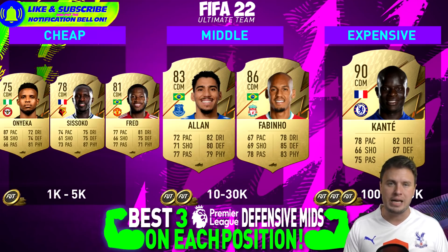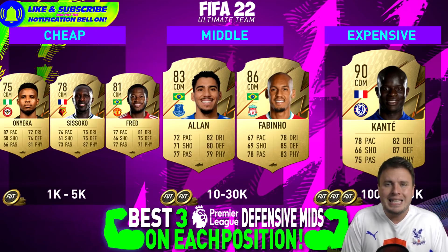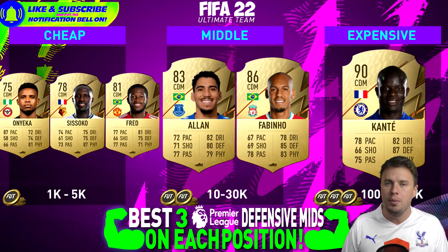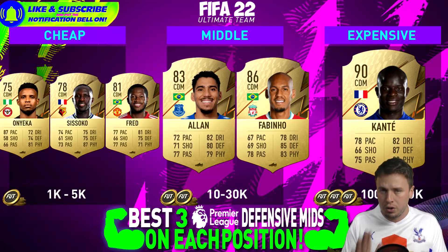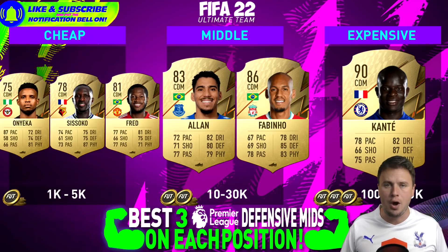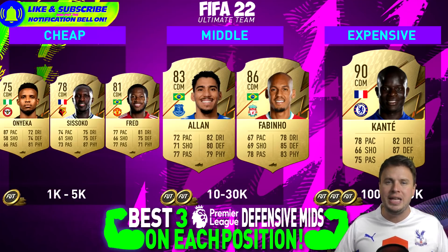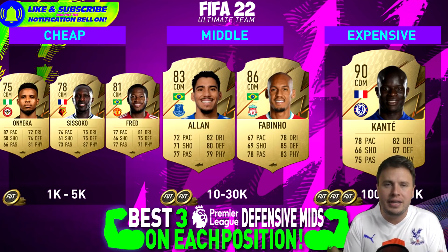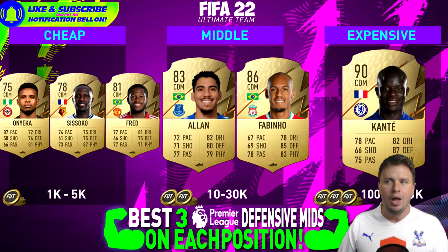Fabinho is more of a steady player. I don't like players with less than 70 speed on their standard card, but if you like Fabinho and don't play with much room between him and your centre-backs, you're good to go — park the bus with Fabinho. The best player out there, the elite superstar, is N'Golo Kante. He's not a Ruud Gullit gang member anymore because his shooting is too low, but he feels like Ruud Gullit in the game.